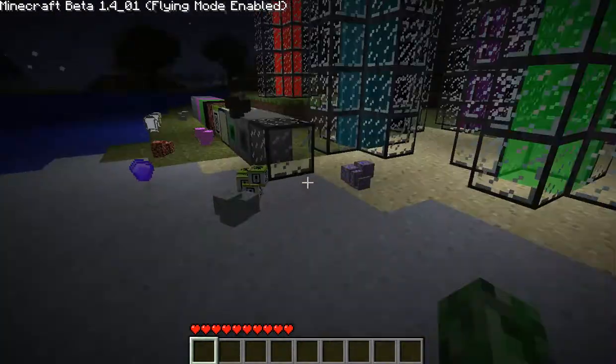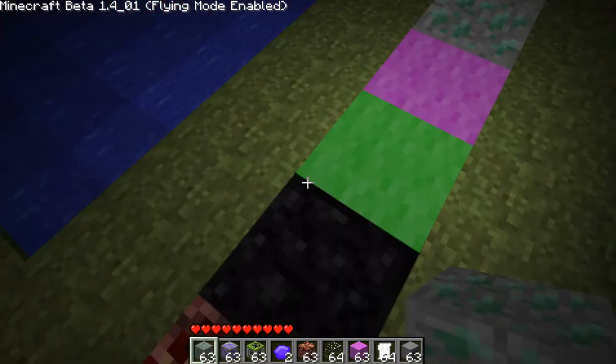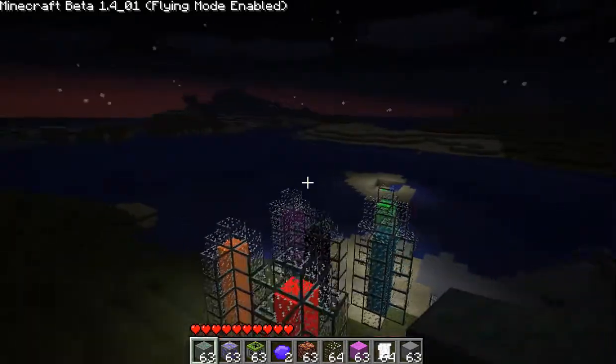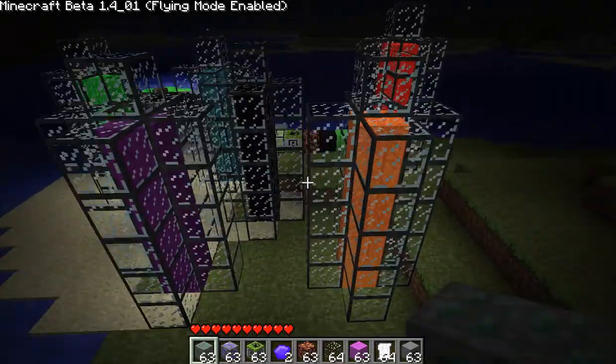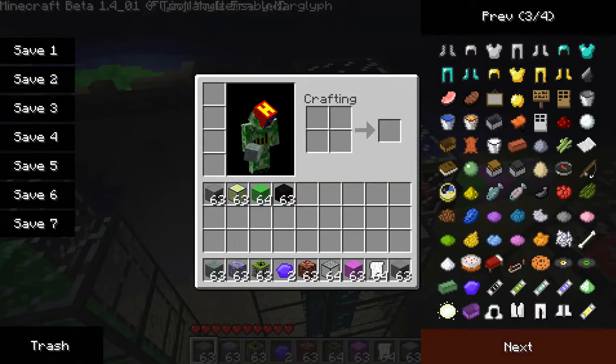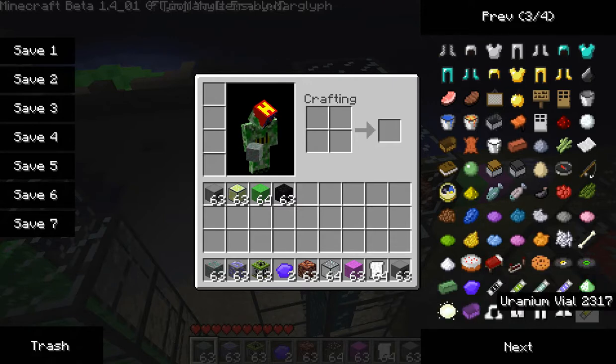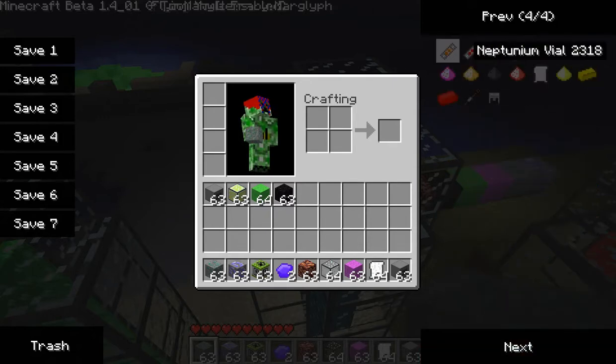Link will be in the description. And it gives you these seven new liquids: Acid, Plutonium, Radionite, Uranium, Neptunium, Neverflow.